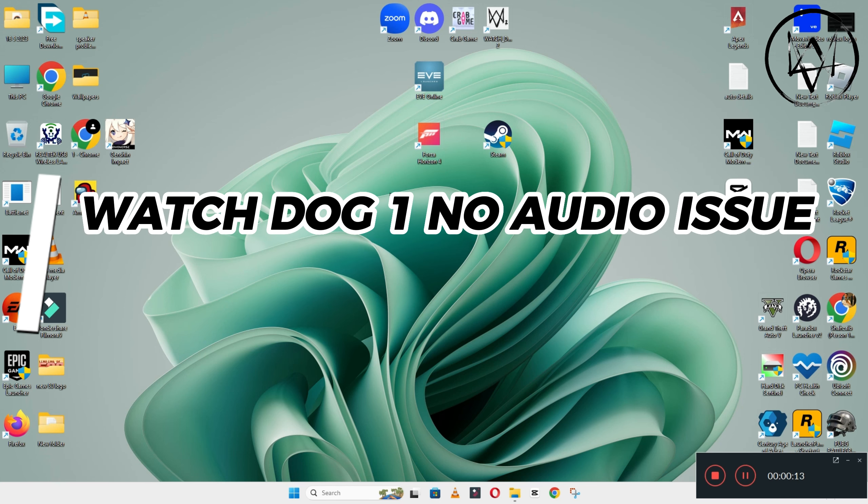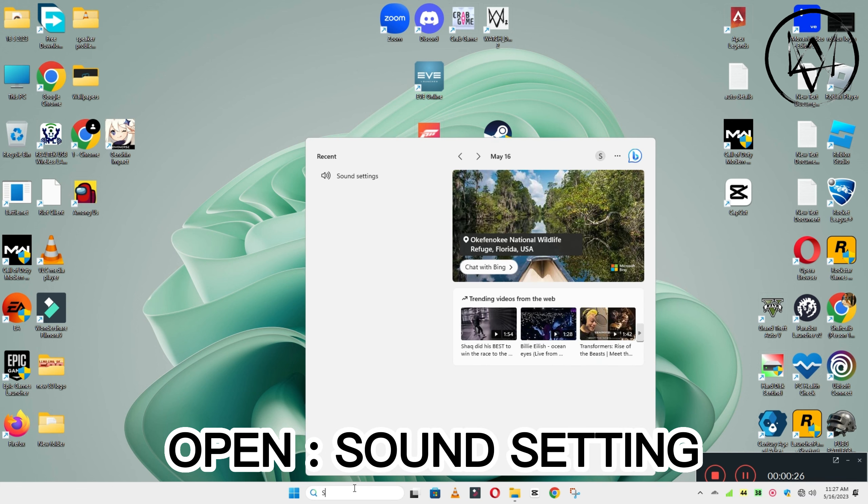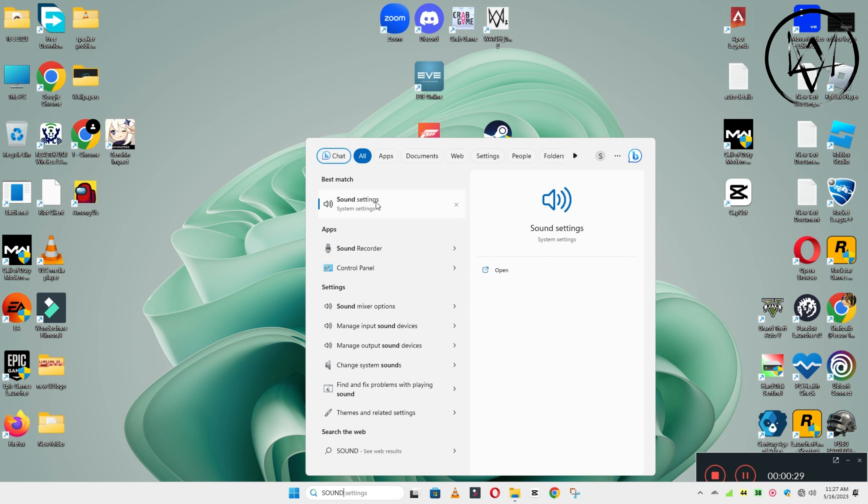Hello guys, welcome back to the channel. In this video, I will show you how to fix Watch Dogs 1 no audio or sound problem on your Windows PC or laptop. So to fix this issue, follow every step as I am showing in this video, and don't forget to subscribe to this channel and press the bell icon. Hope this will fix your problem.